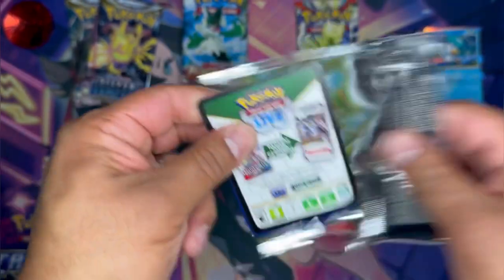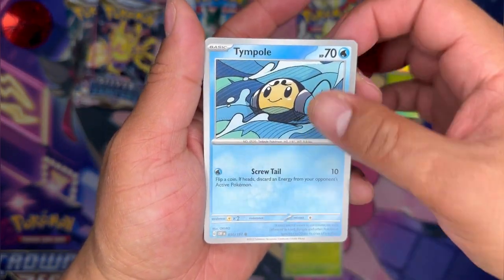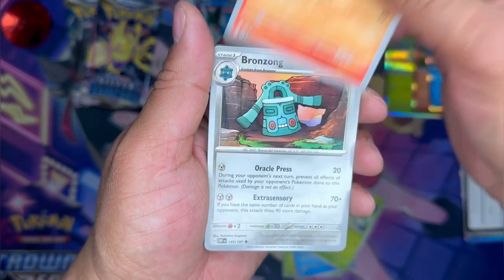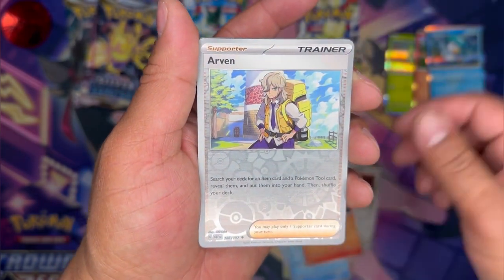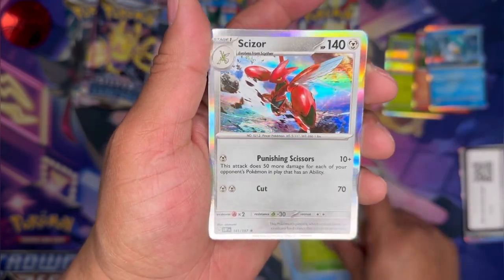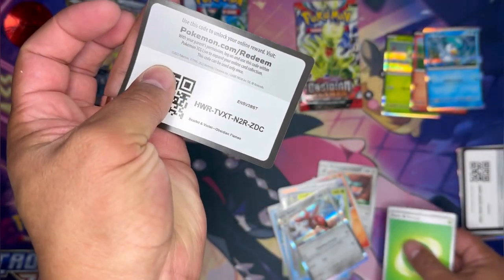The new booster packs are very easy to open — they just feel higher quality. This is from a booster box. Sunskirt, Numble, Bronzong, Beartic — look at that, Aurora Borealis — Charmeleon, Arven, Arboliva, Scizor, Leaf. Code card. No hit from this pack.